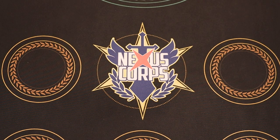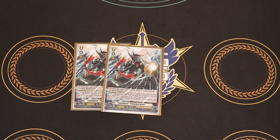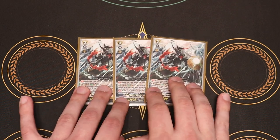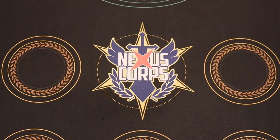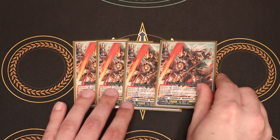Now jumping into our main deck, starting off with the other three copies of Protofall Arms, so we have our full playset. We're running them for the Persona Ride and for the really good Rear Guard skill. And then for the Rebel Form card, we've got four copies of Youthbrook Rebel Form Zest.